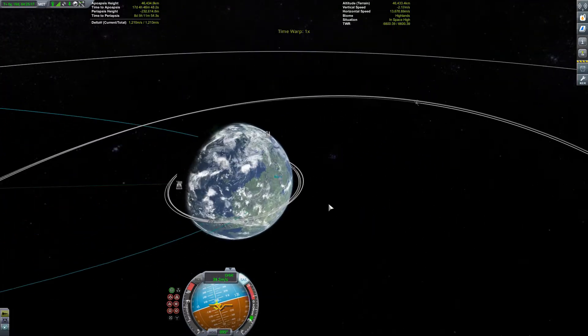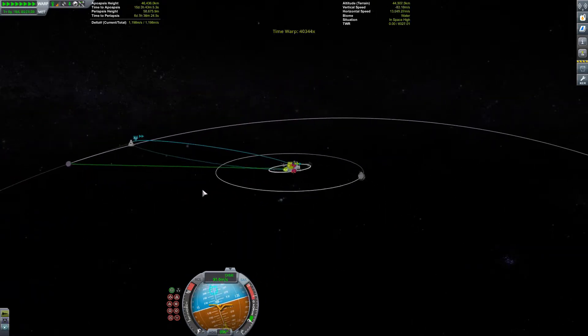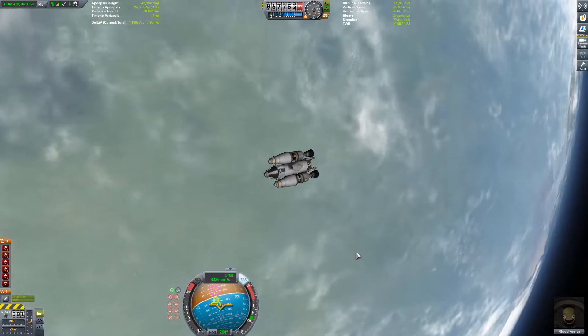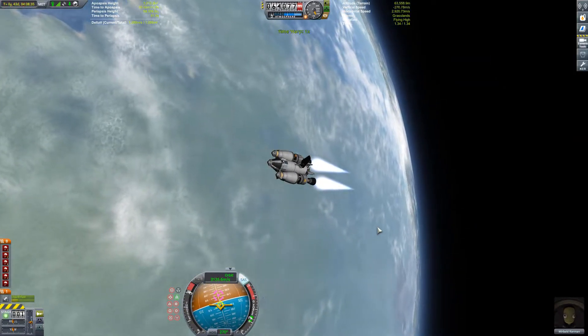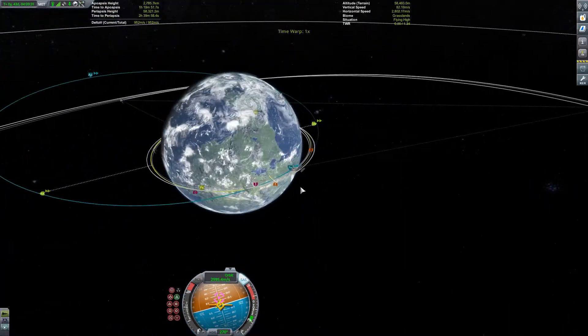Now on Minmus — here we are, nice and safe. Planting a flag as always, which is obviously a must-do. Then going back to where we already were.